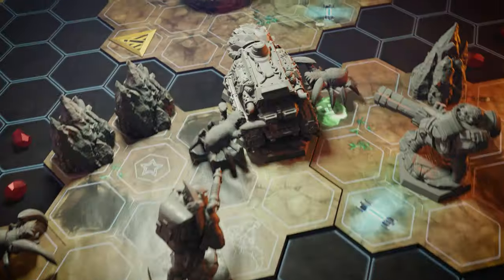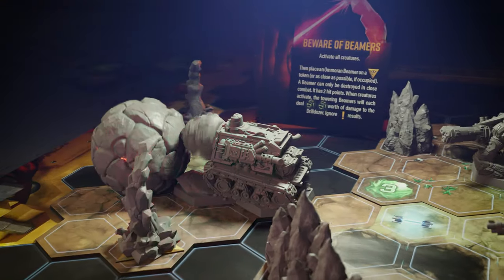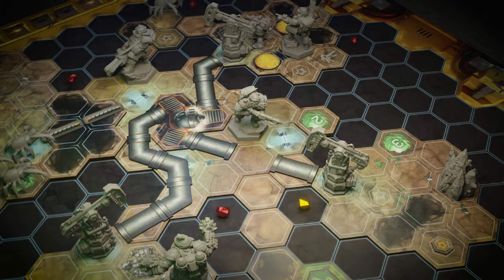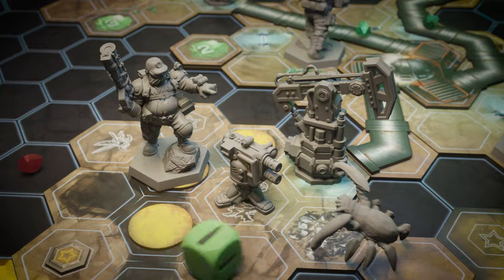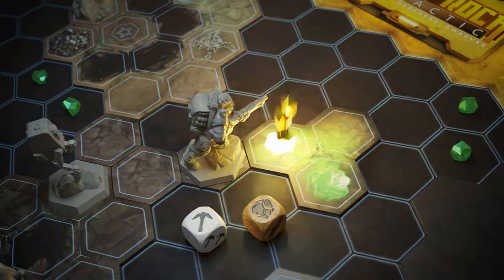Assist and defend the drill dozer when going for the priceless Omerin Hearthstone — we gotta protect the Ritter! Set up pipelines and keep those refineries pumping to get the sweet liquid mawkite flowing. Mine the smaller caves for unique loot.